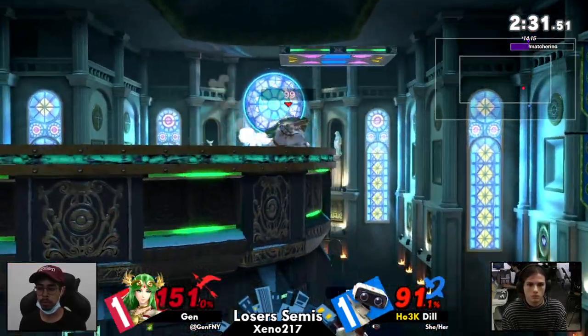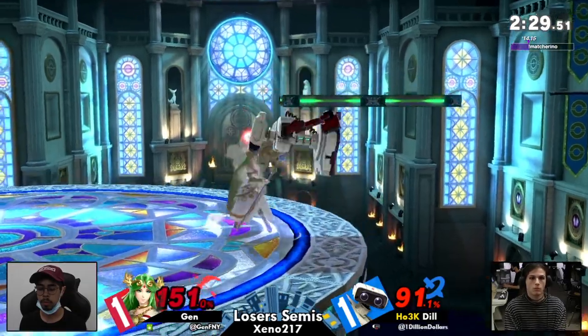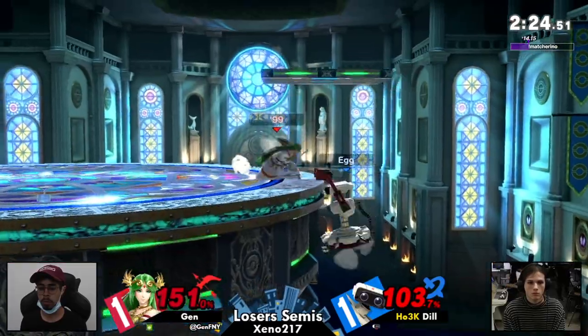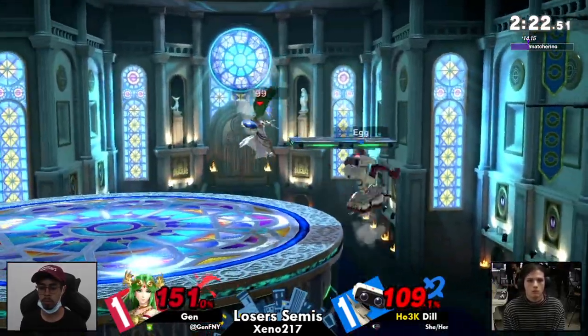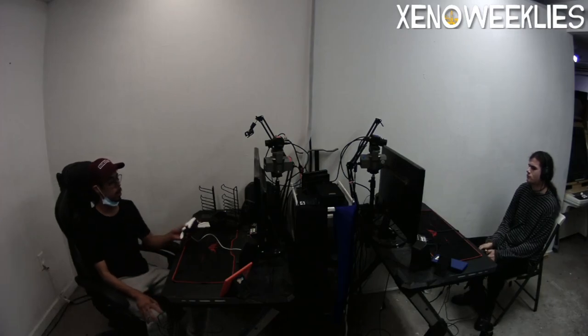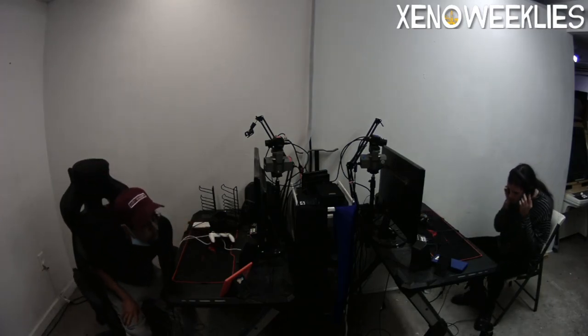Gen has not taken any damage. This is a really scary place to be. He punishes the double jump forward air — too far away for the back air conversion, tries again with the forward air — nothing. She's done. Zero to death.